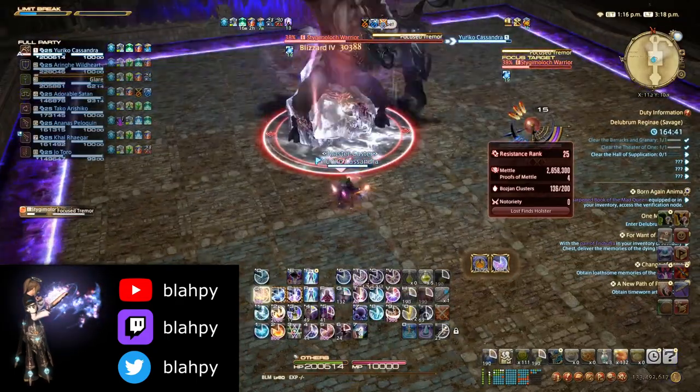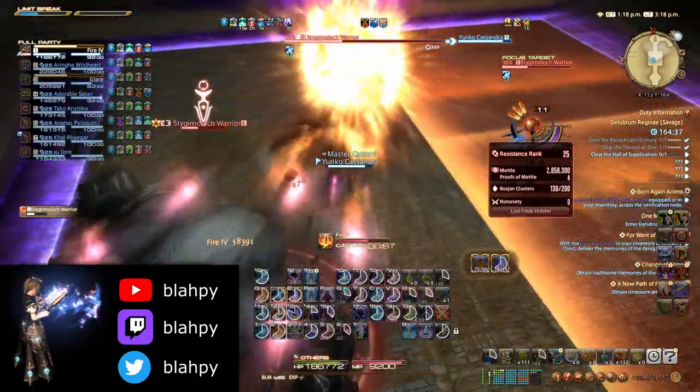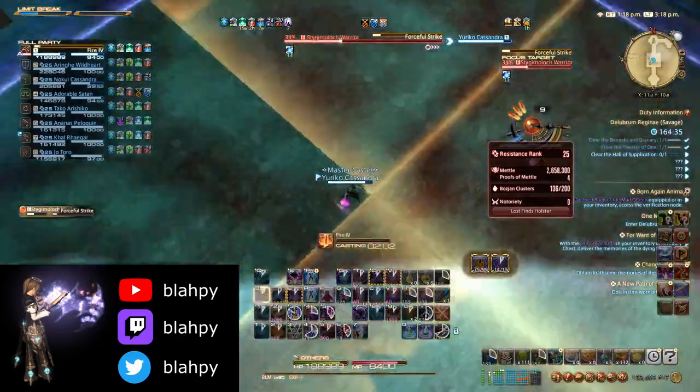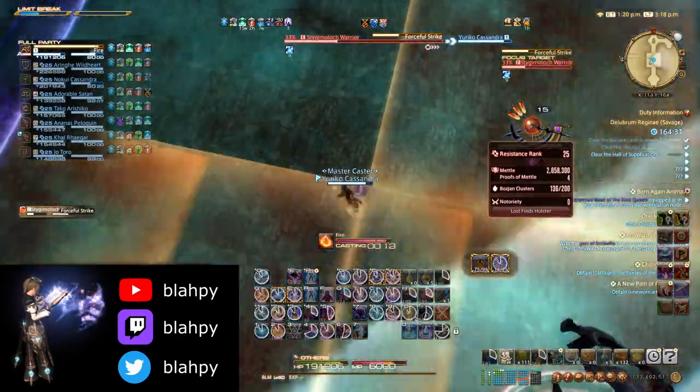After this, the boss will use Focus Tremor, targeting each quadrant of the arena with an AoE one at a time. Dodge from the fourth AoE into the first one after it goes off, and then make your way behind the boss to avoid a Rear Force or Strike.